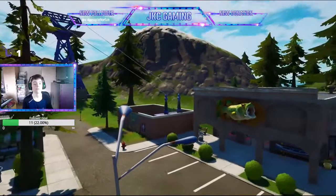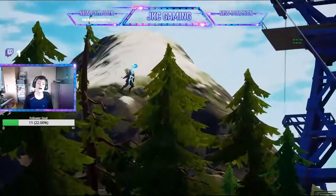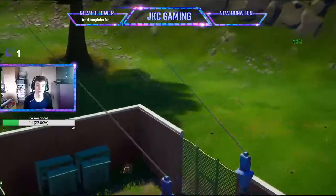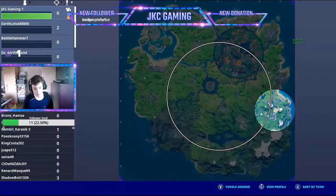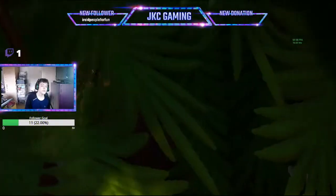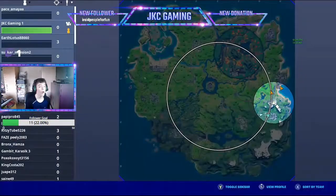When you get there you want to jump onto the first zipline, which you can see right here, and it will carry you quite far. You want to keep going all the way along until you reach the last one, so you basically can't get off until you run out of zipline. That will bring you straight into Steamy Stacks, which is nearly the whole other side of the map.